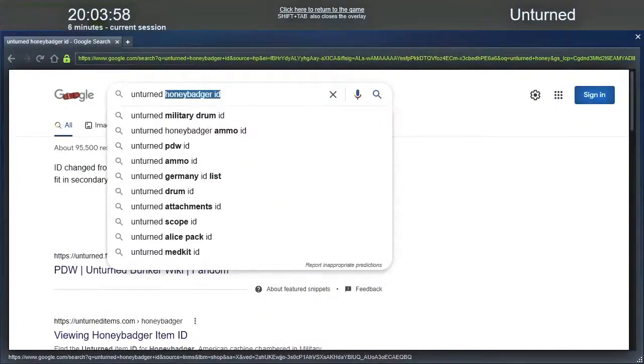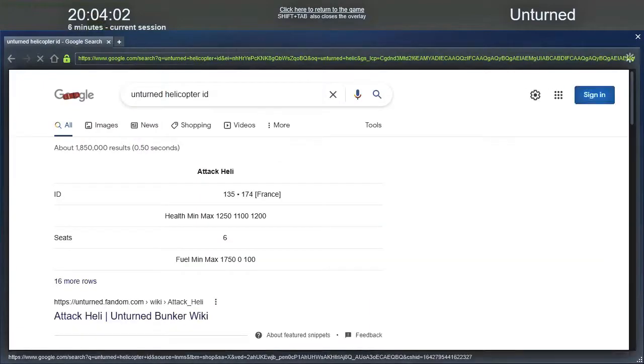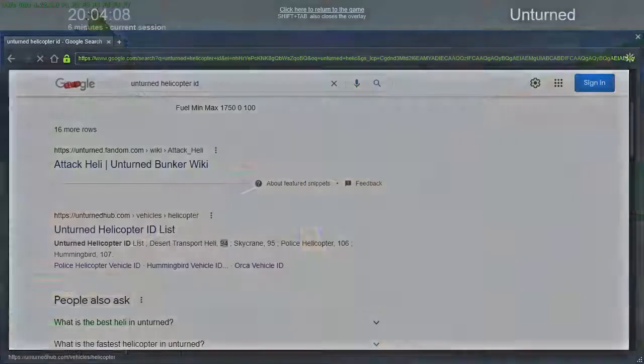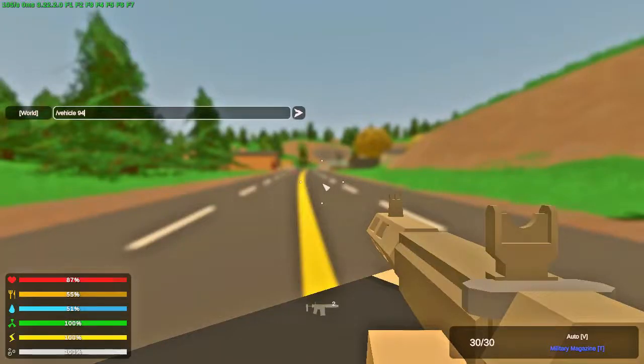For vehicles, it's similar but a little different. Search up the vehicle you want, copy paste the ID number, and this time type /vehicle and then paste the ID number.